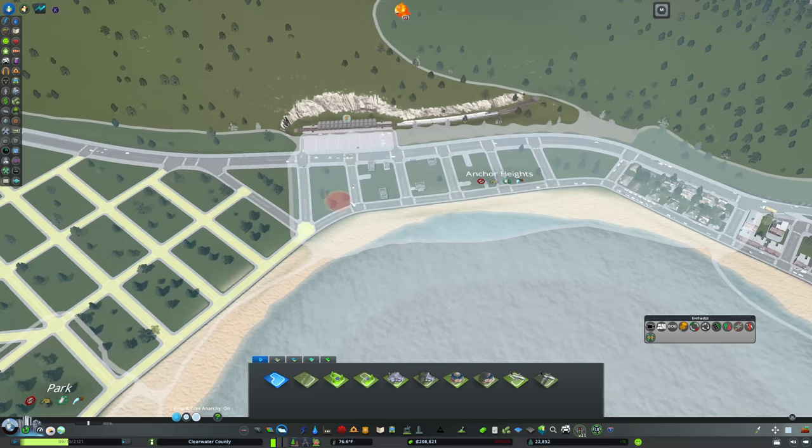And that Amtrak train just disappeared. So the city link - I just want to make sure that the city link is indeed what I'm thinking it is. We'll do the city link regional, the Van Buren shuttle, and you already see passengers lining up here. Things are filling in. I'm feeling pretty good.